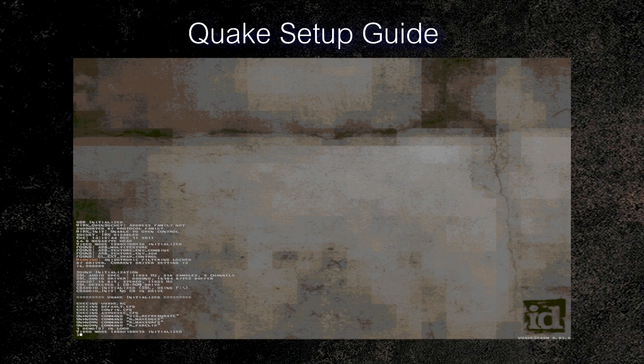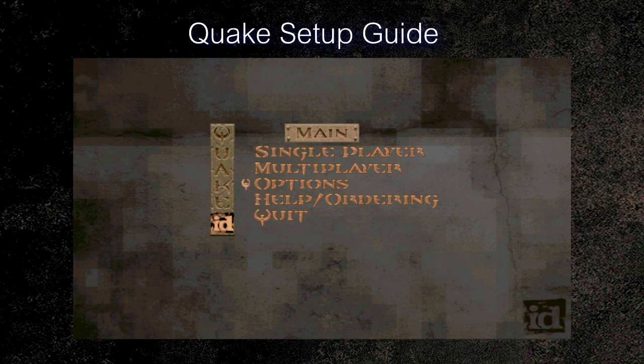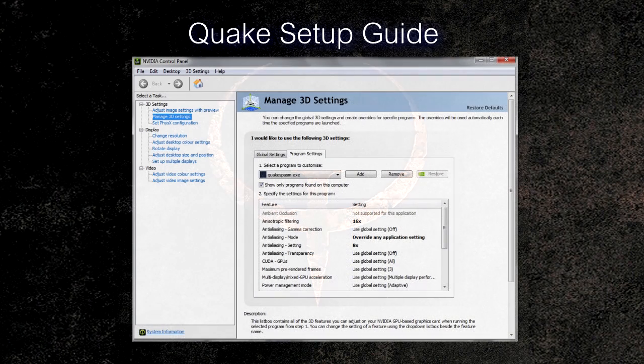In the console, set your field of view by typing FOV. Mine is set to 100, which feels good. If you've got a bigger monitor, you might want to set it slightly higher — 110 or 120. For anti-aliasing, there's no in-game option, so load up your graphics card control panel. I have an NVIDIA card. Add a new program, select QuakeSpasm, set anti-aliasing to your preference — eight times with override application setting. You can also set anisotropic filtering; I have mine at 16x, which improves texture quality.